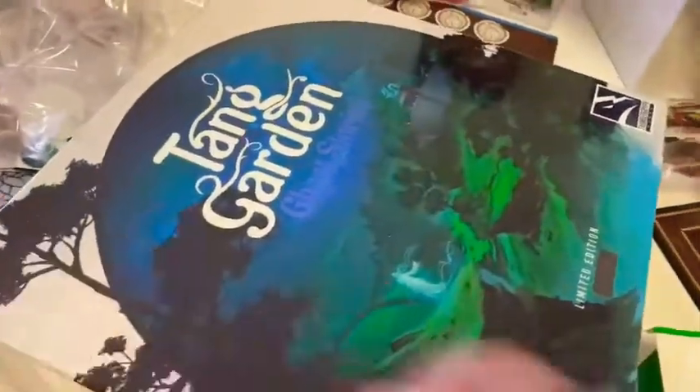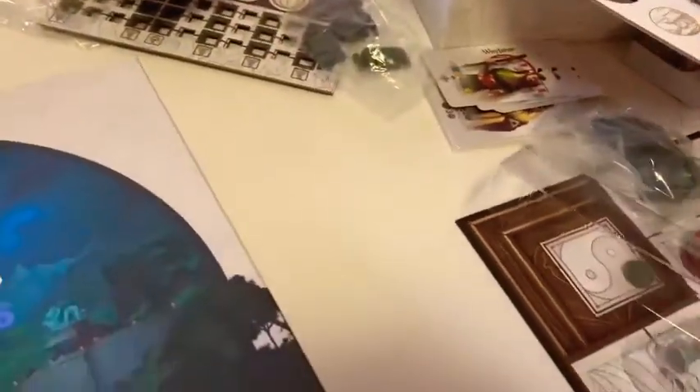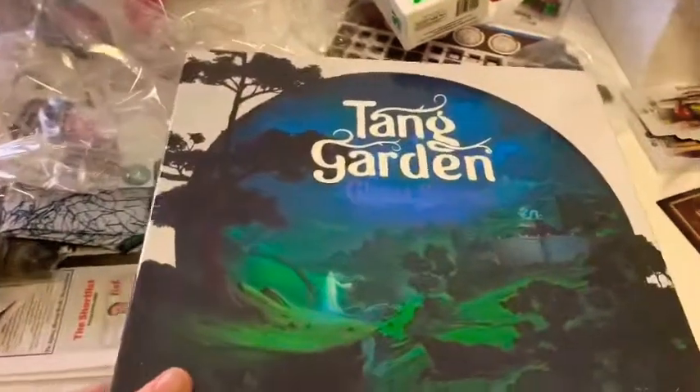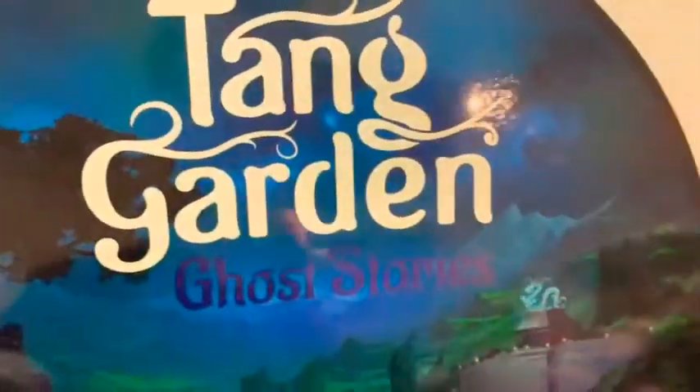We can go through the last box here which is Ghost Stories. I think this is Kickstarter exclusive — I don't know that this one will come out in retail. It is limited edition, but you never know, maybe you can get it through the website through Thundergriff. This one's got more of a spooky supernatural theme, and it also comes with this module here — like where you're building a temple and keeping track of some of these other elements when you're building the temples.